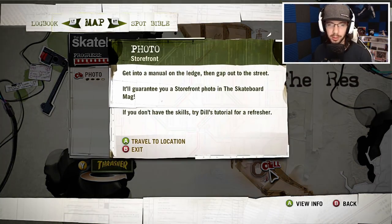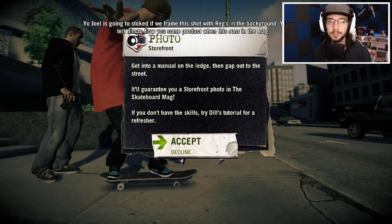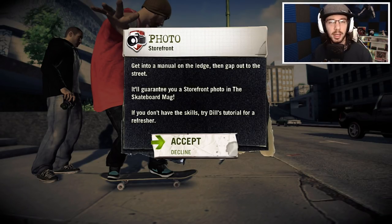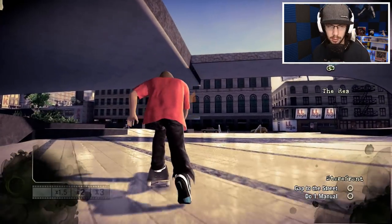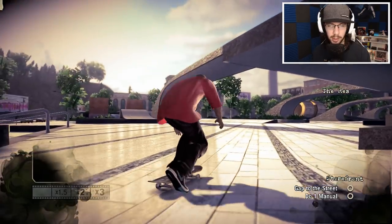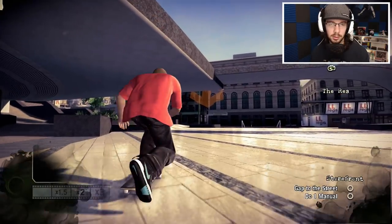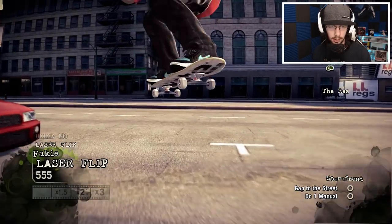Let's move on to the next photo. Joel is going to be stoked if we frame this shot with Regs in the background. The challenge: get into a manual on the ledge then gap out to the street — they'll guarantee a storefront photo in the Skateboard Mag. The photographer is over here, so he's going to get a butt shot unless we do something different. Let's go into fakie and do it that way.